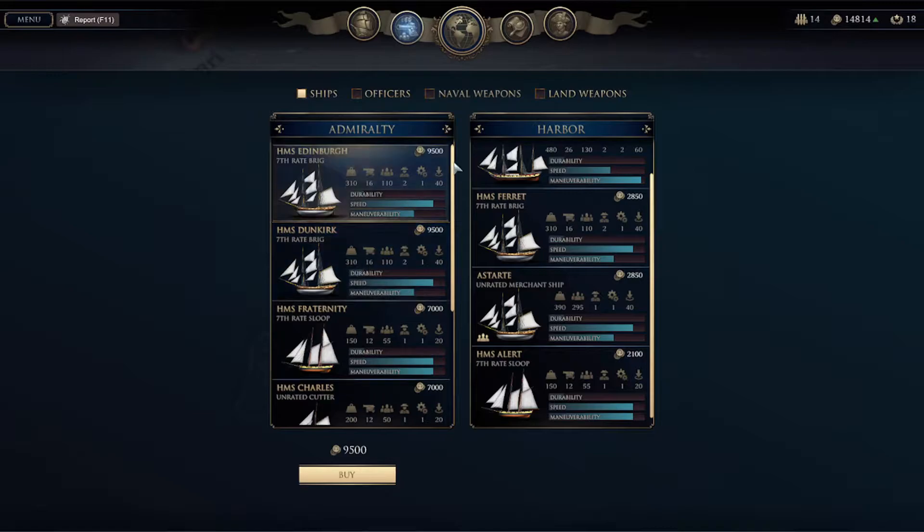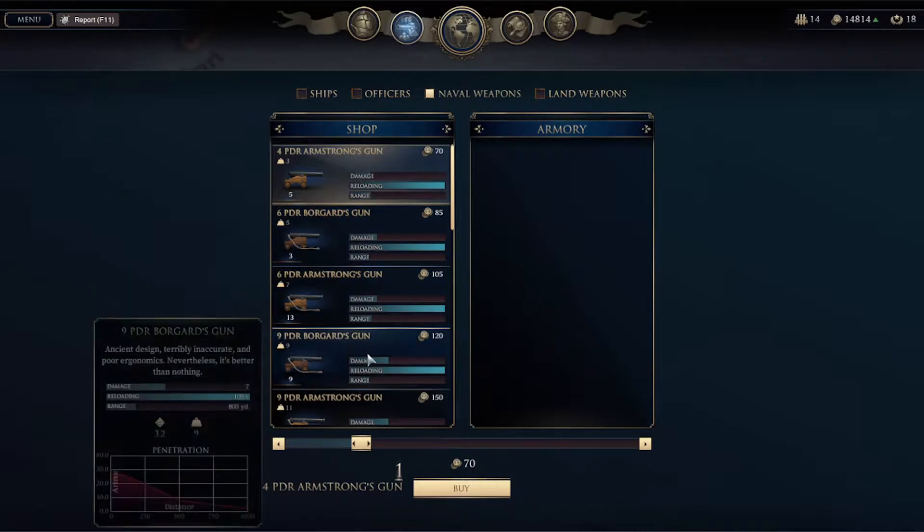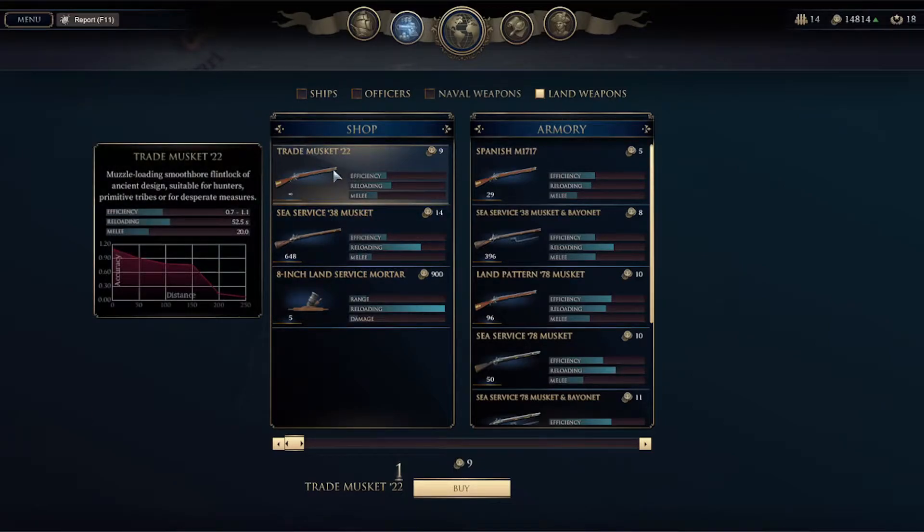I'm going to hold off on buying any more ships. We do have our choice of naval weaponry we can buy, and land weapons — oh, we got mortars, that's kind of cool. Sea Service 38 trade musket, 22.